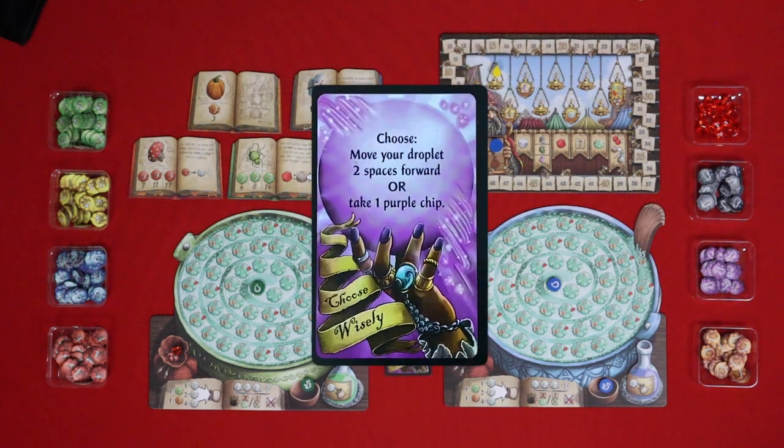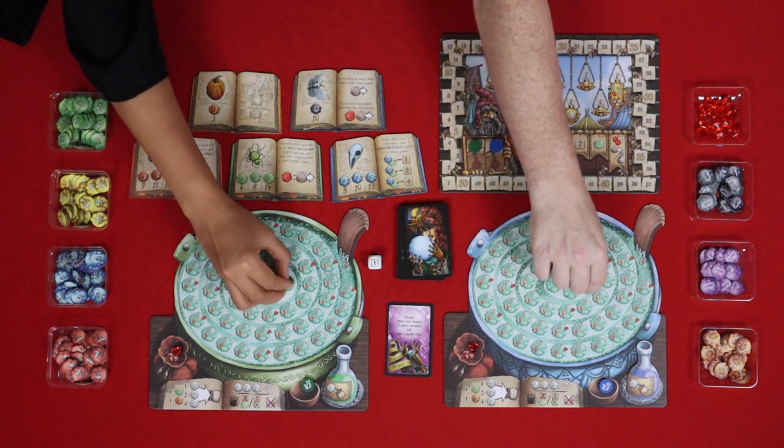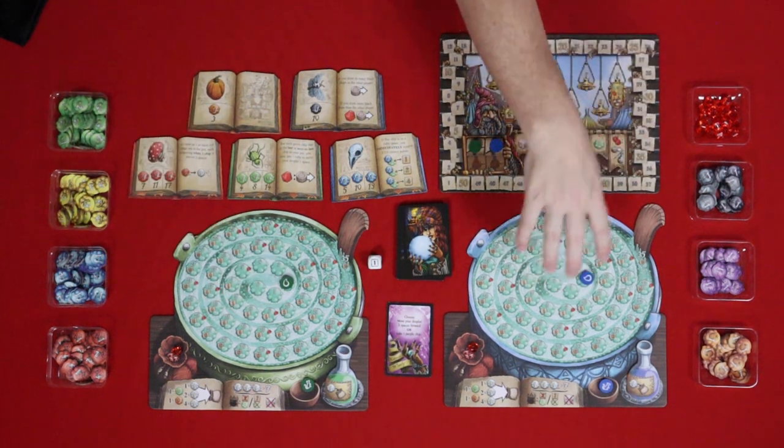The first card is 'Choose Wisely' — move your droplet two spaces forward or take one purple chip. But the purple ingredient isn't out yet, so I guess we're both going to move forward two spaces. That'll help us fill up our pot. The next is rat tails, but we don't have any score yet so we'll explain that later.